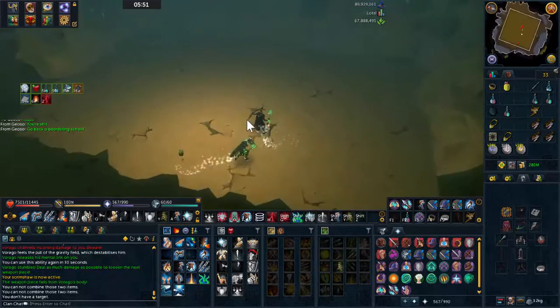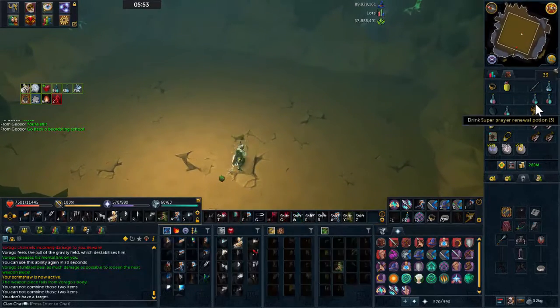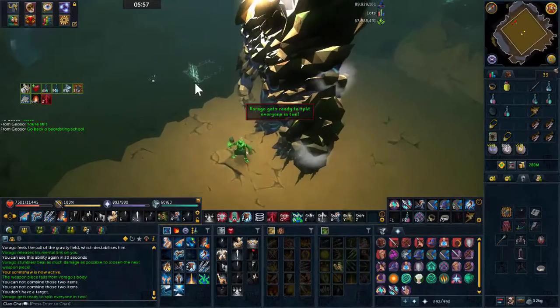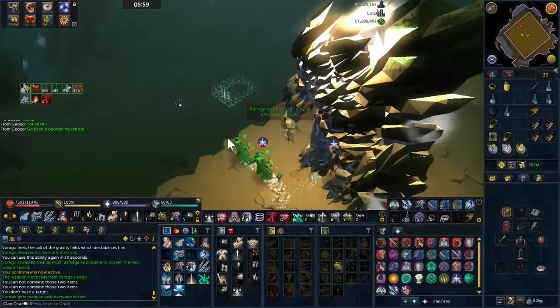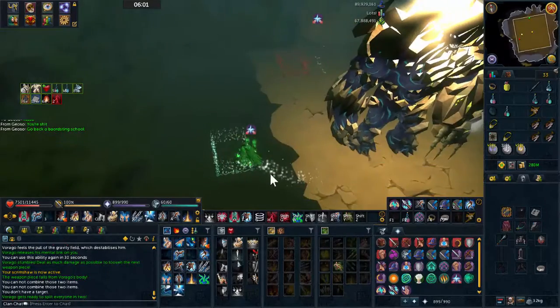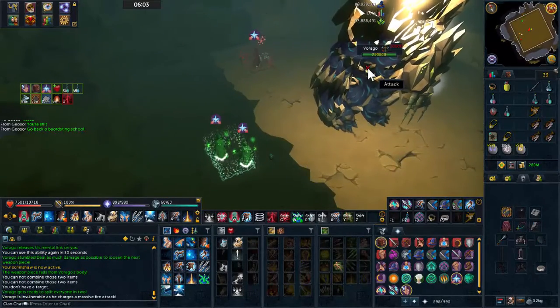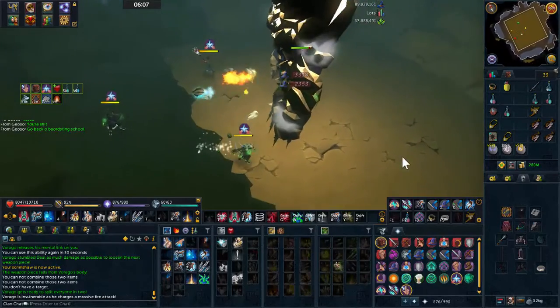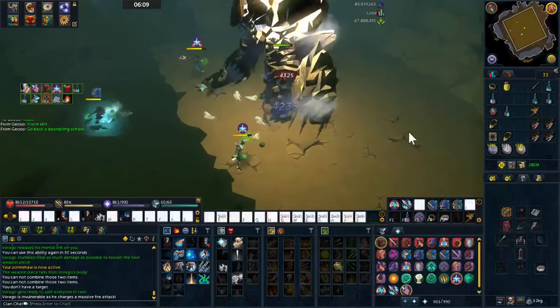Welcome back to another video. This one is going to be a revised team split guide for phases 3 and 5. We've had quite a few new abilities come into the game since the last time I did a team split guide, and it does make a little bit of a difference, so I thought I'd cover what to do and what the best ability rotation to use is.